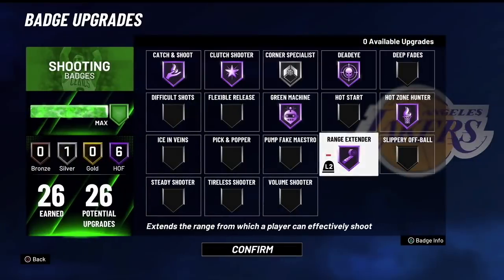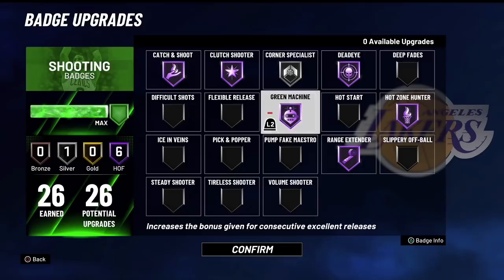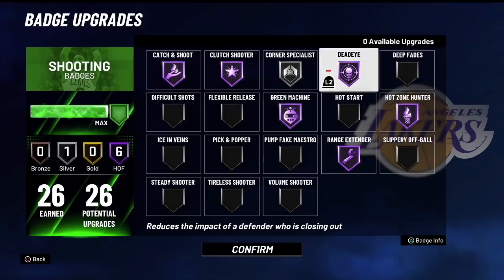Range Extender is mandatory, Hot Zone Hunter is mandatory. Green Machine — everybody questions whether silver, gold, or Hall of Fame is best. I advise you to test it out yourself; I have mine on Hall of Fame. Dead Eye Hall of Fame is not mandatory — if you're a spot-up shooter getting wide open shots most of the time, you don't need it. But if you shoot contested shots regularly, then yes, you need Dead Eye.